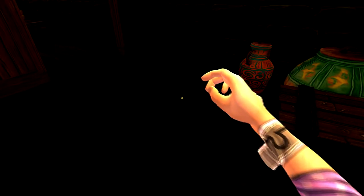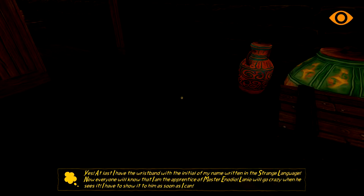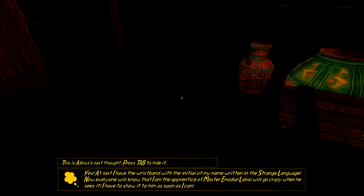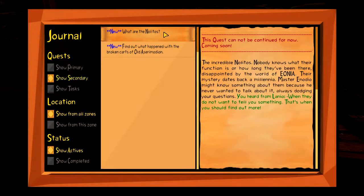Then we get the wristband - look at that! Got a nice wristband now. At last I have the wristband with the initial of my name written in a strange language. Now everyone will know that I'm the apprentice of Master Inodio. Lenior will go crazy when he sees it - I have to show it to him as soon as I can.